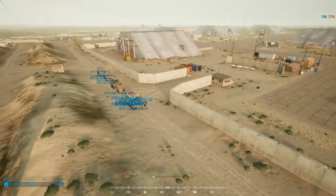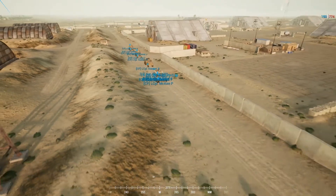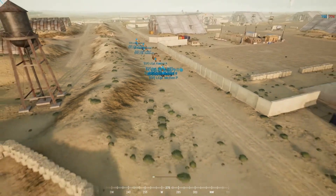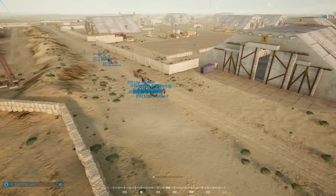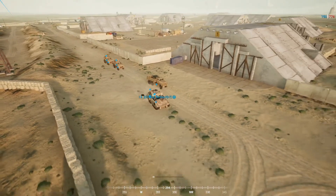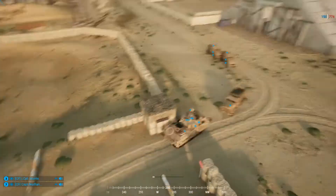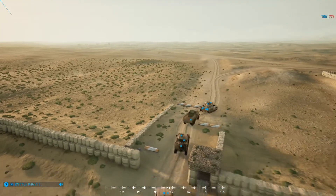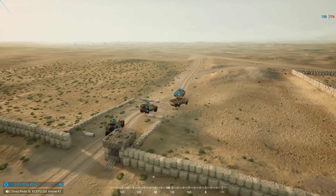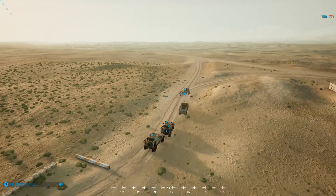Hey guys, welcome back to The Lads. I'm here adminning another operation called Urban Lily on Squad. It turned out to be a little milsim where Blue 4, which is the US, has to push through different objectives. The first one's Gas Town, second's a bridge, and last one's a town. They're treating the river on the north end of the map like the Euphrates on Talil Outskirts.